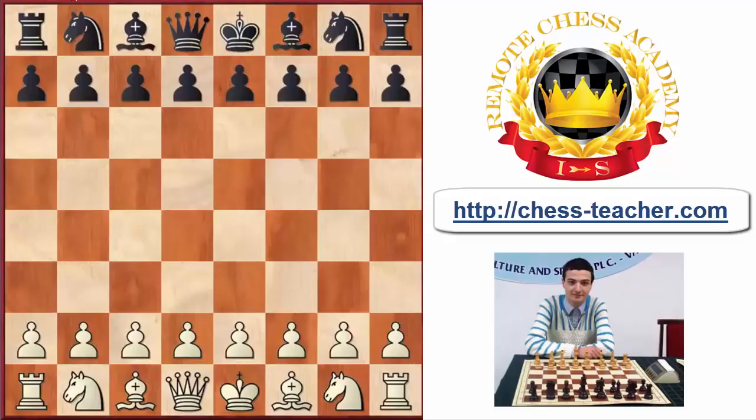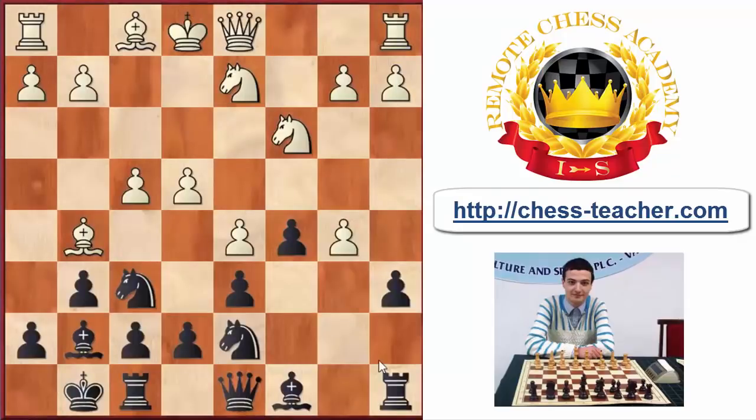I'd like to show you a couple of great examples. The first one was actually played in a game between John Nunn and Viktor Korchnoi, played in Reykjavik in 1988. As you can see, the start of this opening suggests that black has already sacrificed the pawn — this is the so-called Benko Gambit. White has already given a little extra support to the pawn on b5.